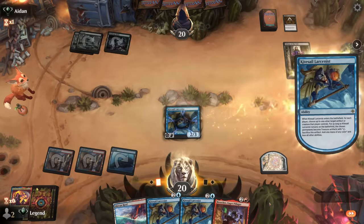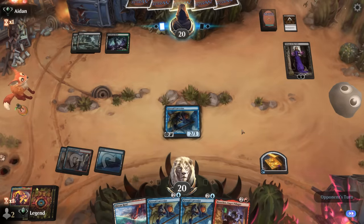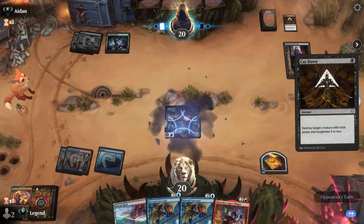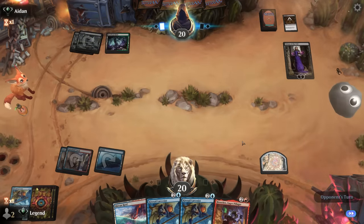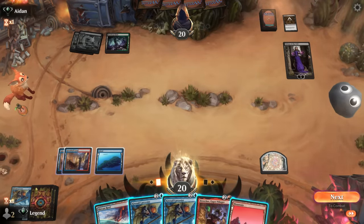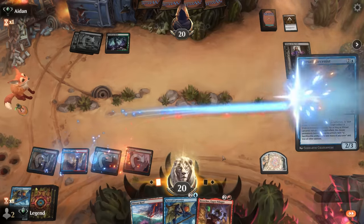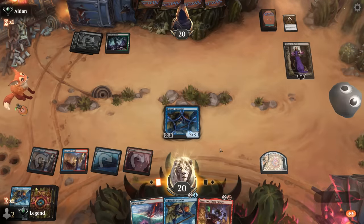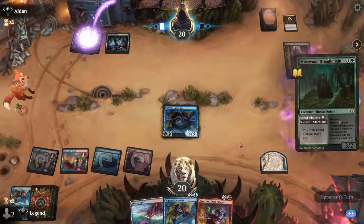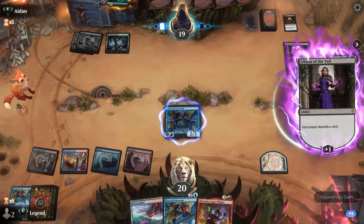Liliana is pretty good here on the play. Play Larcenist and might want to target my own map to give us an extra mana, hopefully letting Larcenist finish off Liliana. Opponent's got another Cut Down which they must have top-decked. I'll just run it back - opponent's not willing to plus Liliana for now. I want to hold Breaches in hand to at least get a trigger out of it. Opponent draws a Red Knight - that's fine, discard the Shivan Reef.